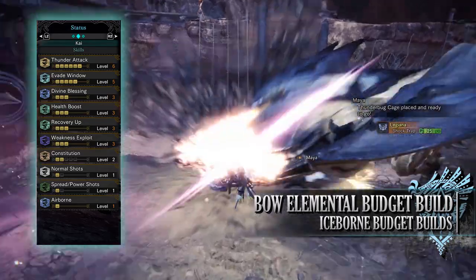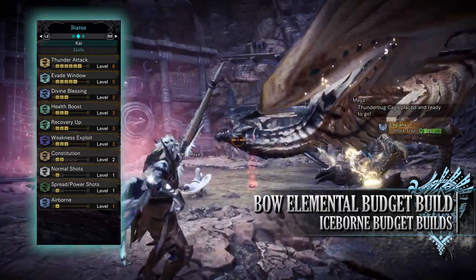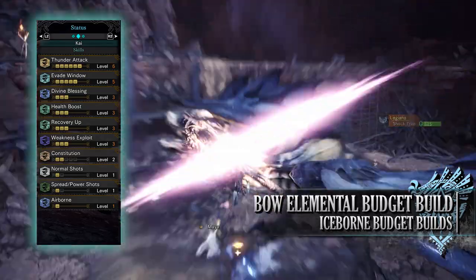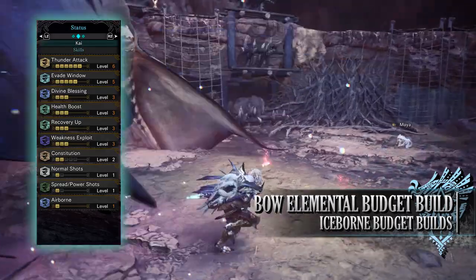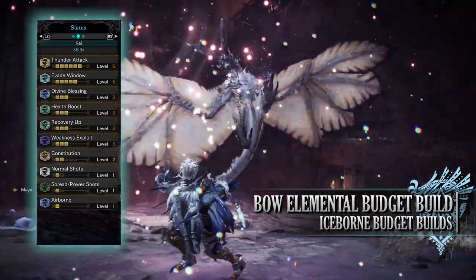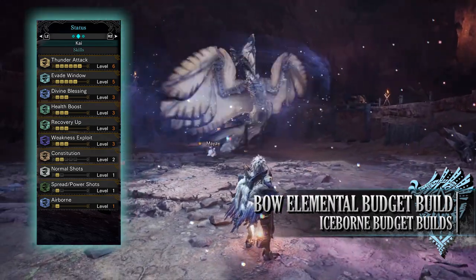For skills, first you have thunder attack level 6, which increases the thunder rating and damage. If you're using a different bow with a different element, replace thunder attack level 6 to match that element. You also have evade window level 5 from a combination of gear and jewels, which increases your invulnerability period when you perform evades — quite useful as a defensive skill for the bow since you're evading a lot.